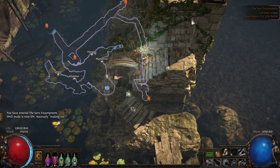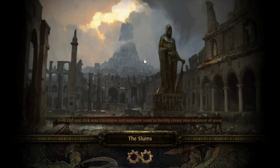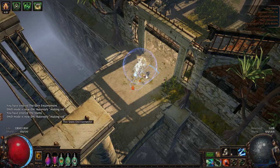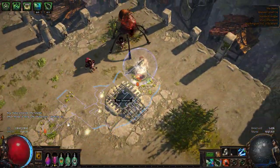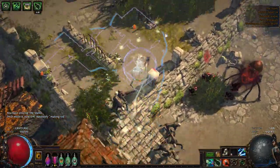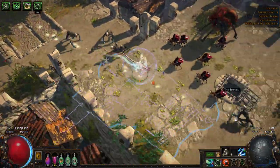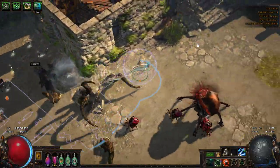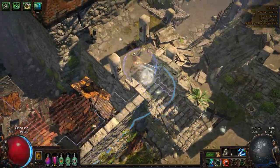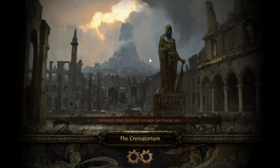In the Sarn Encampment, just go straight up to the Slums. In the Slums, you have two objectives: find the Crematorium and the Sewers. The Sewers entrance is going to be pretty close to the entrance every single time. For finding the Crematorium, my rule of thumb is from the Slums area, find a staircase that goes down, and then whenever you find another staircase that goes up, you're on your way to the Crematorium.